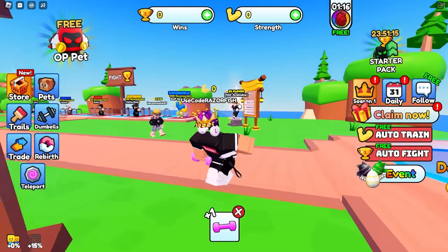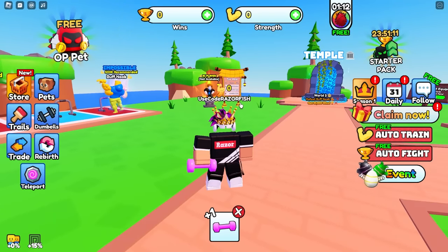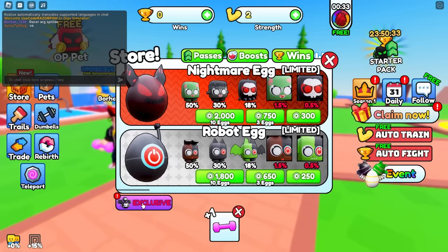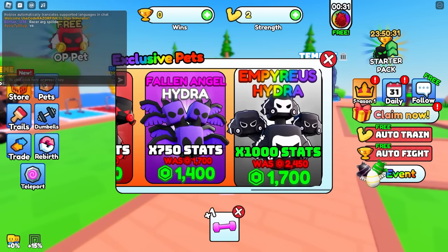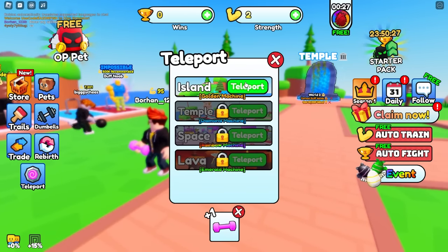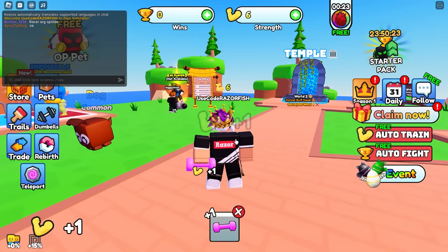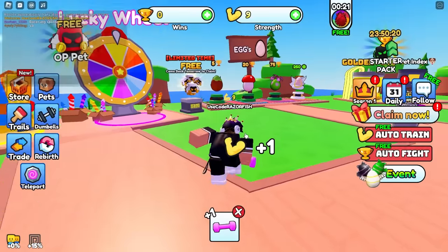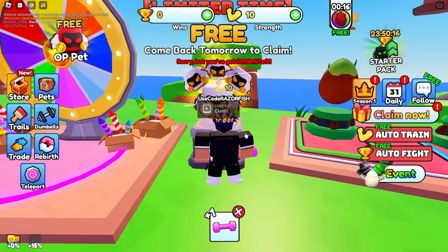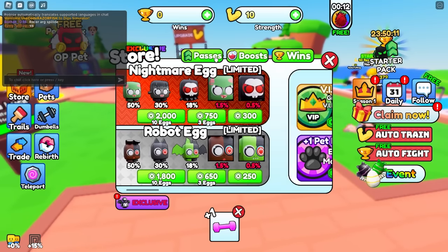Today we're in Dip Simulator and we obviously got to become the strongest player ever. Let's see how far we can get. I'm gonna start off with the game passes - there's also a lot of very expensive exclusive pets we can buy, and also all these areas we have to unlock. Starting off, let's check out all the game passes. Currently I only get one strength every click.